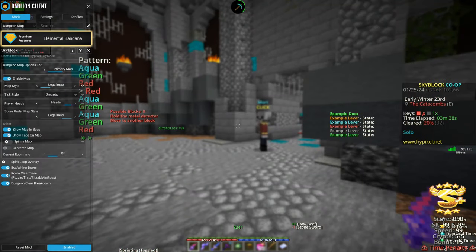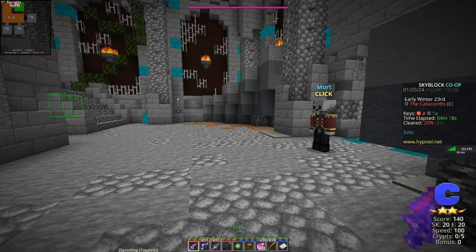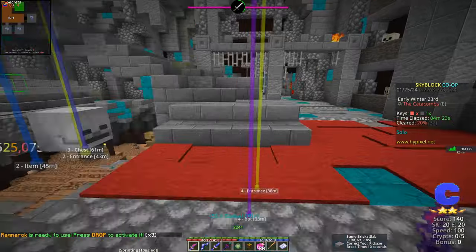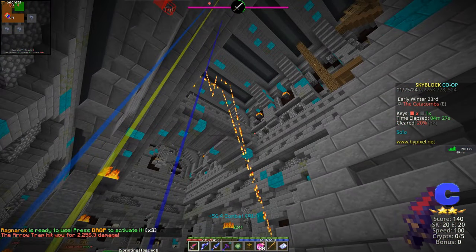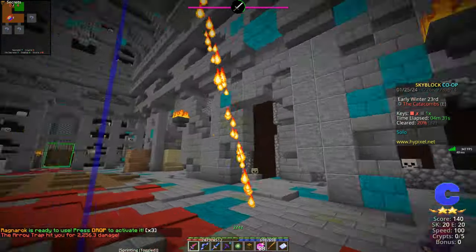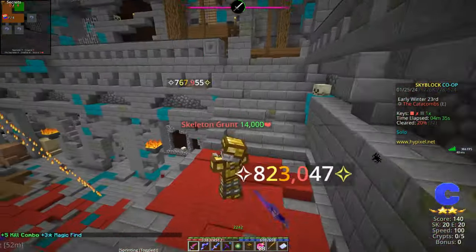The room clear time is an option for whether you go into puzzles, trap rooms, blood rooms, or miniboss rooms — it will tell you in your chat how long it took you to clear that. That is the first bit I wanted to show you over in the map. Now the main bit is the secrets guide. The dungeon secrets display is whenever you enter a room, you will find — which should be your main objective — a trail of flame particles. That is your guide, your most optimal route that Badlion Client has to complete the dungeon and all of its secrets.